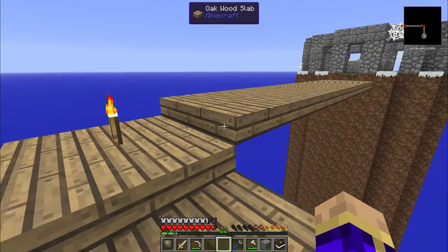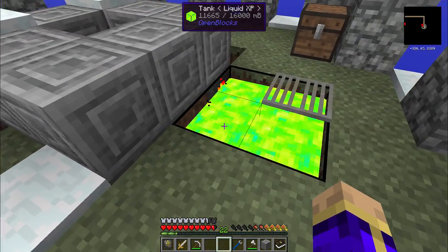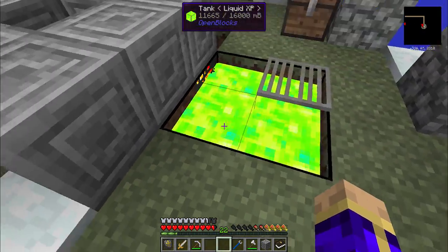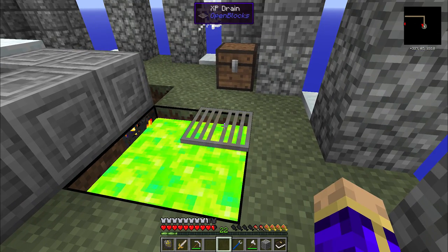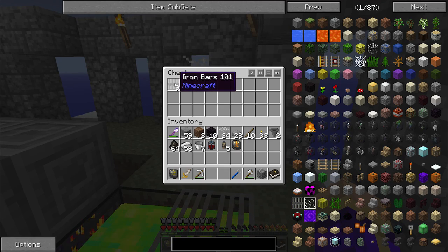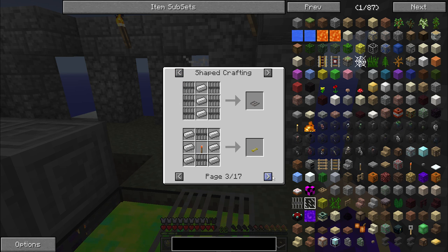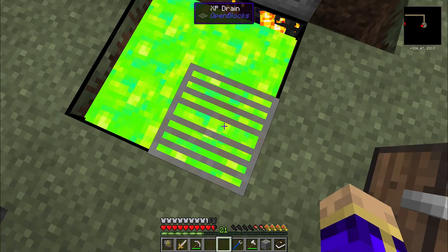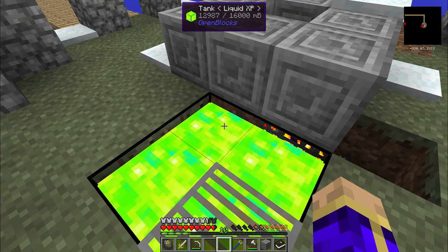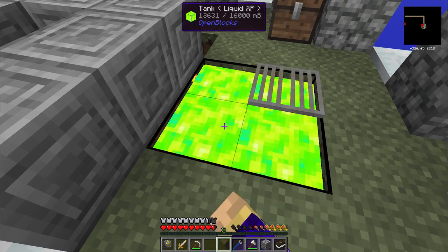Here we are approaching the Witch's Island, where you can see what I've been doing with my experience. I have around 50 or 60 levels in this little tank, courtesy of the XP drain from Open Blocks. I just had the bars cleverly stashed over here so no one would be able to guess. Let me find the drain for you - just nine iron bars, simple as that. Stand on the XP drain, and it drains away into the tank, storing it for later. Then you can just right-click the tank to gain a level.